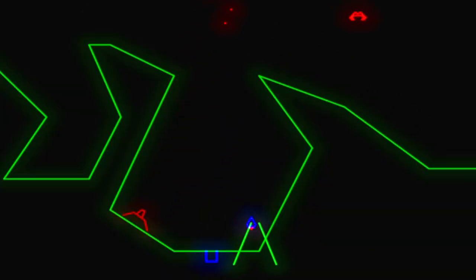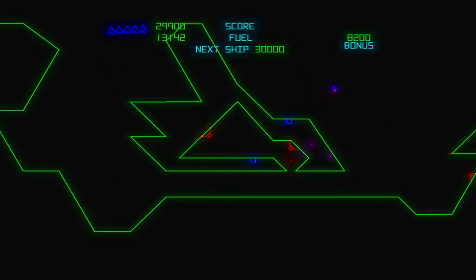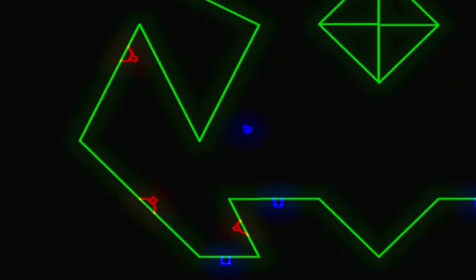The vector graphics are sharp and the planets look ultra realistic. The camera zooms in on some parts and on others it doesn't, which can make it hard to see what's going on. Slow motion occurs when the screen is busy, which can both help and hinder you.